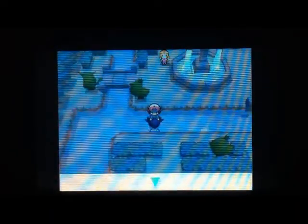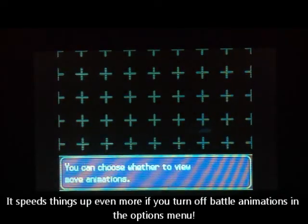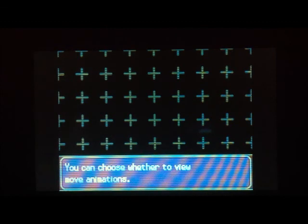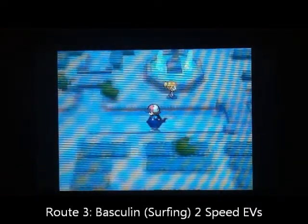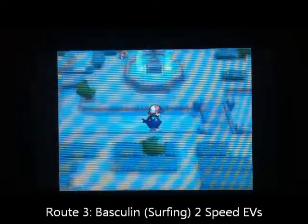The first EV hotspot we're going to is Basculin for speed EVs. It's very useful to turn off the battle animations, because it speeds things up tremendously. Also turn up your text speed. All these small changes add up a lot when you're EV training many Pokemon — as you saw at the beginning, my clock is maxed out. These changes stop it from being so grindy and make it more enjoyable.